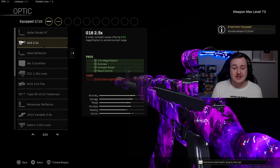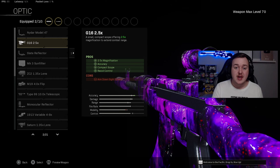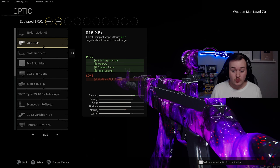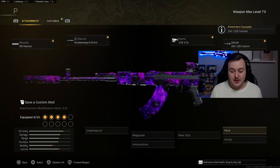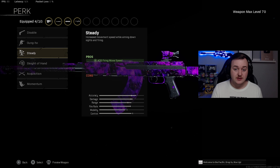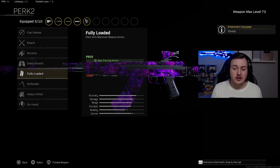For the optic, we're using the G16 2.5x for recoil control, accuracy, and zoom. For the stock, the 12B Custom Stock helps with aiming stability, recoil recovery, initial firing recoil control, and flinch resistance. For Perk 1, adding Steady for ADS firing move speed — or Sleight of Hand works too — and Perk 2 is Fully Loaded for more starting ammunition.